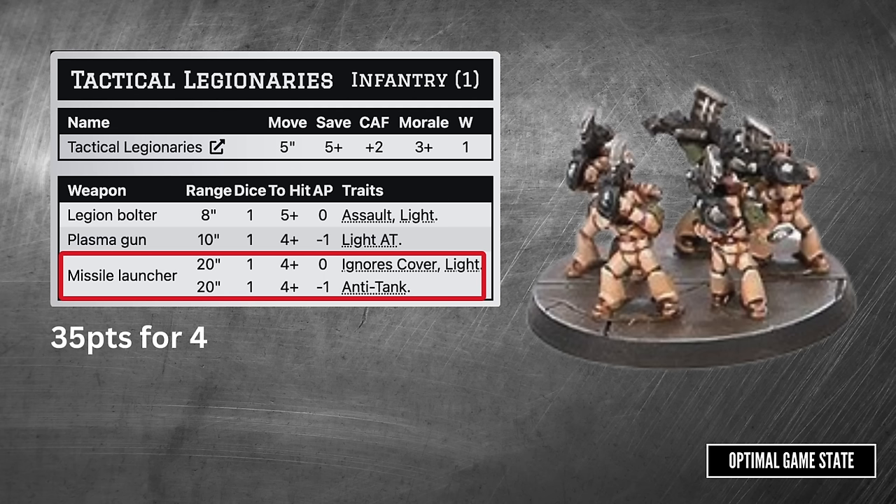On the Auxilia side, we have the Veletarii. They have power axes with Rend — that special rule lets them roll an extra die in close combat, so they're rolling 3d6 plus 1 CAF. On average that extra d6 adds 3.5, meaning we expect these to perform a little better than assault marines when it comes to dealing damage. The assault marines' real advantage is mobility — the Veletarii are specialists at dealing close combat damage.